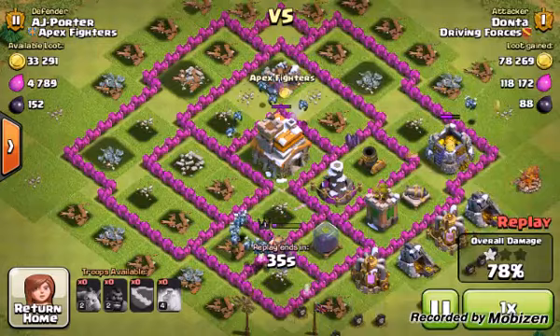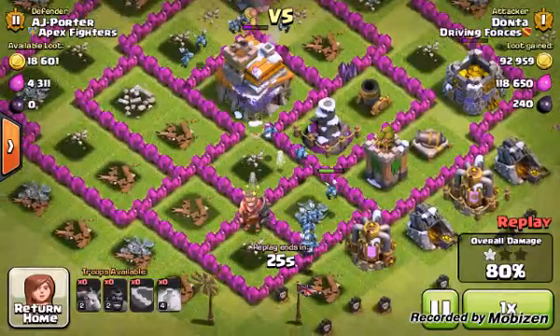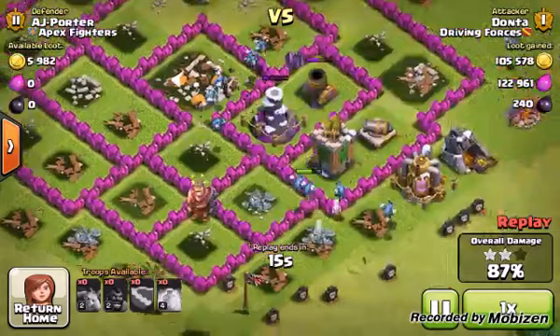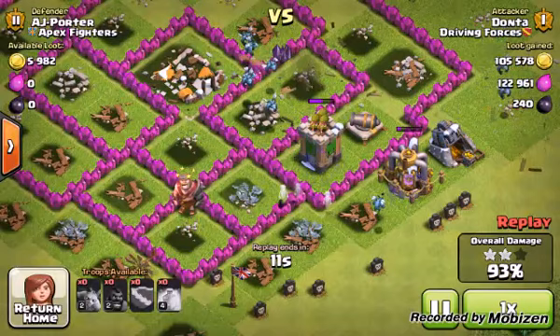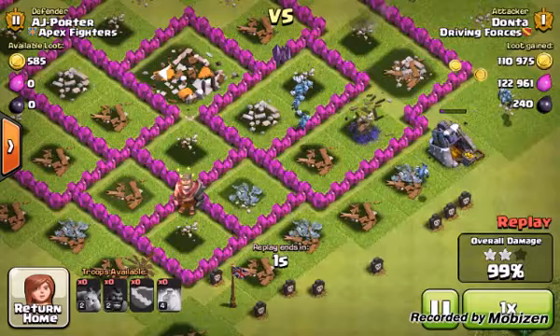They're just going through and wiping things out. There's really not much air defense left to handle them — only the archer tower remains. You can see them beating up the barbarian king, but just look at how quickly they chew through things. They cause a big problem because they can cover a vast amount of space for being so small. They do great cleanup work, obviously you've probably seen them with balloon attacks. Once that archer tower is done, it's pretty much game over. I get the rest of the gold — 100% on that.